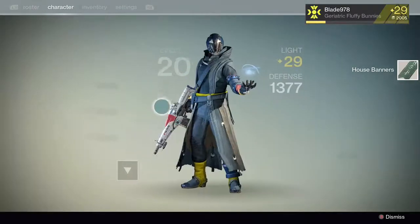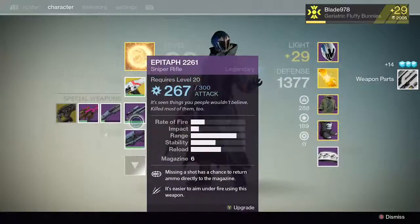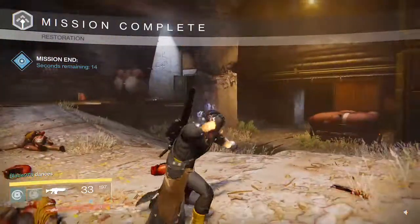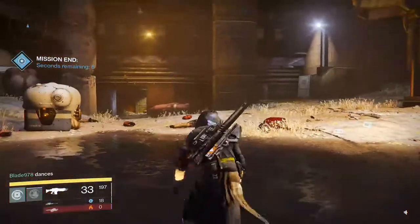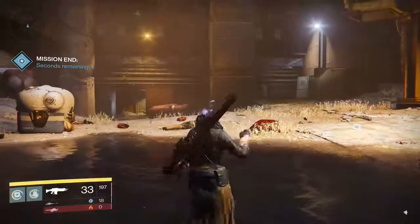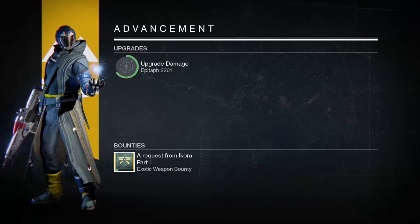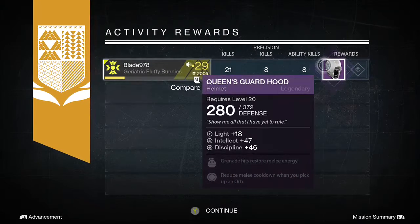I've got all legendary equipment. I've gotten most of my legendaries just from marks and leveling up my Cryptarch. If you see a blue engram, don't pass it up — take it to your Cryptarch, level him up, and you'll get something good from it eventually. One time I leveled him up and got two legendary engrams; one turned out to be an awesome assault rifle.